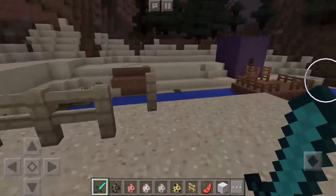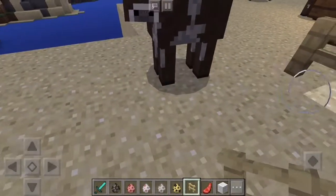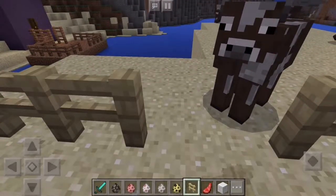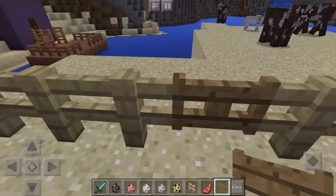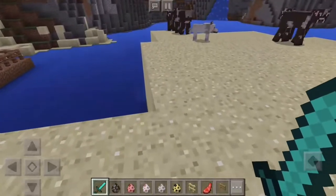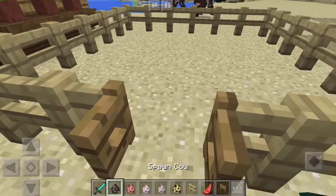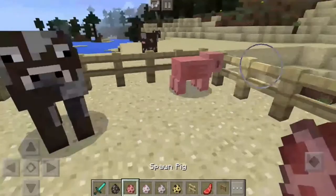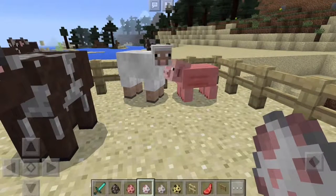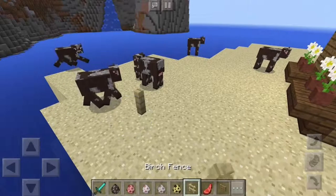Back here, ready to make my pen. I've got a cow, a pig, and a sheep. I'm going to spawn the dog somewhere else because I'm going to make another pen for the dogs.